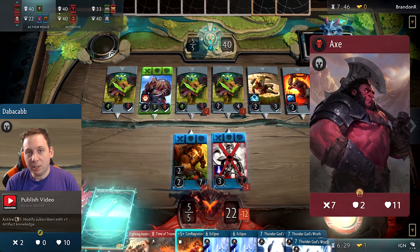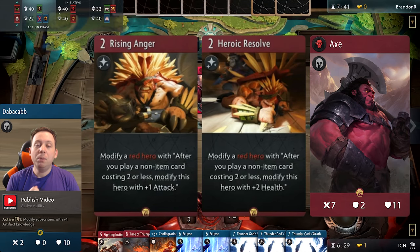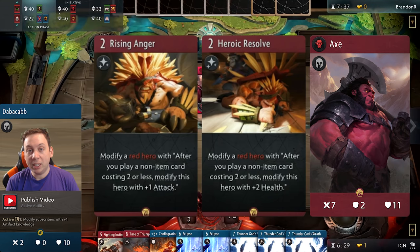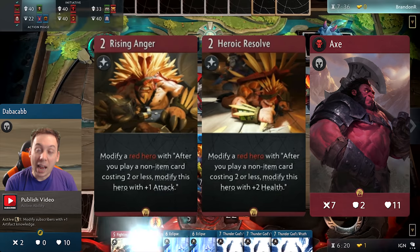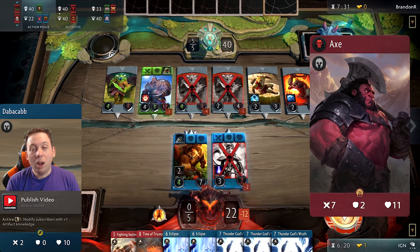Now let's talk about spell synergy. Raid has a bunch of very cheap spells built around Heroic Resolve and Rising Anger. You play these spells on a red hero, and every time you cast a cheap red spell, that red hero gets buffed up. Axe is an excellent candidate, especially for the attack-buffing one. The armor-buffing one, not so much — you're better suited using that on a hero without any block. But the attack one is phenomenal, because once you start rolling up Axe's attack, it'll be so difficult for the enemy player to deal with him.